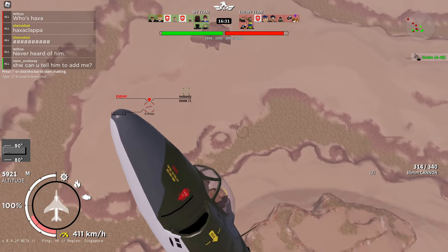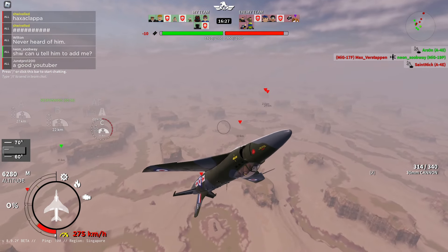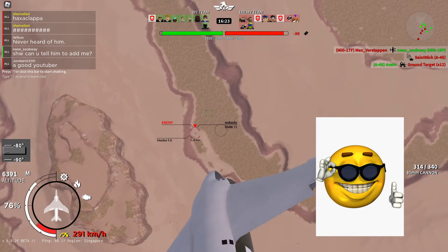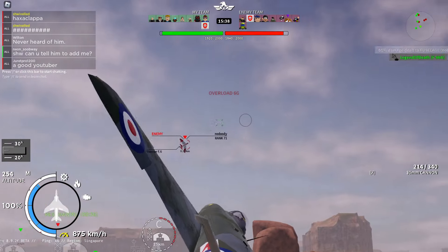He's already stalling out but I'll keep going vertical so I can get a bit more separation. I'll cut my afterburner so I stall sooner. If you do everything the same you'll master energy fighting in the Swift. And now it's game over for the Hunter.